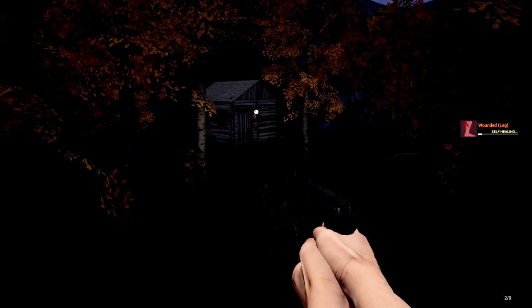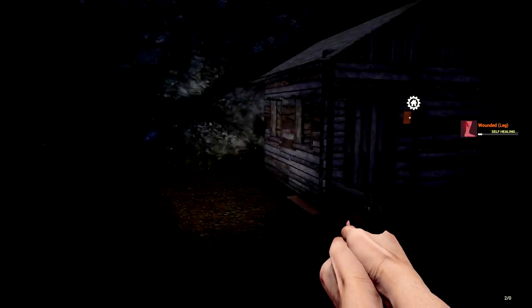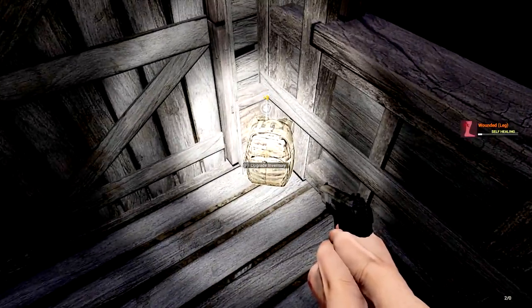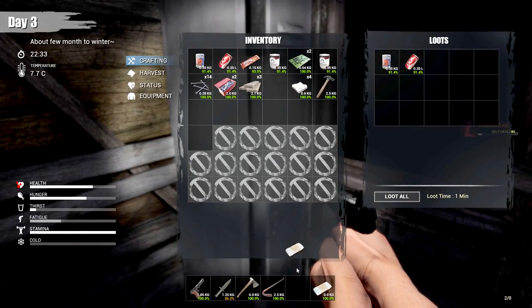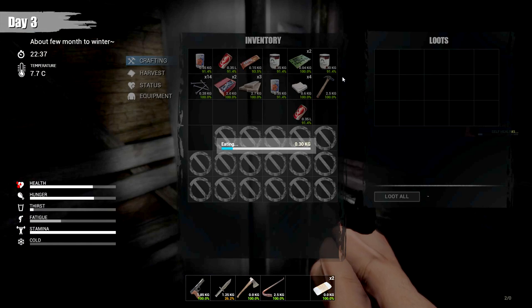How are we doing on stats? Thirst is really up — trying to avoid drinking until I finish eating. We're probably going to eat a can of food. There are no cars here of course. We're going to walk in and hopefully find some stuff. We don't need a hatchet right now — but we can use this, it's an upgraded bag. There's a knife and stuff. There are more bandages — that might be very handy.